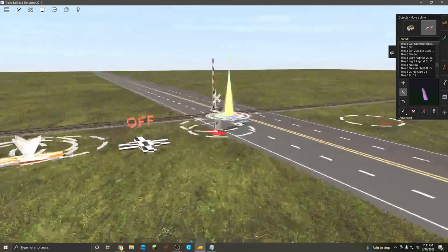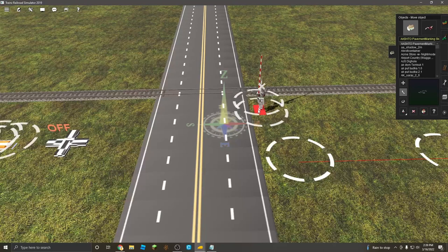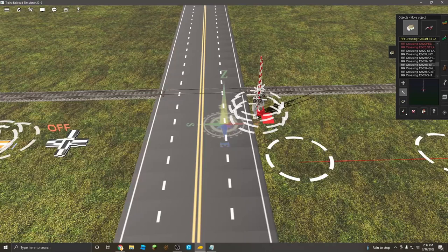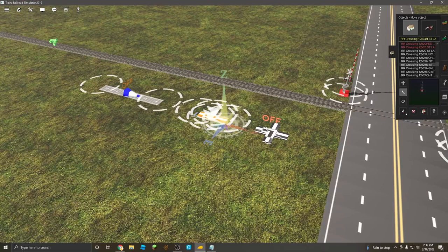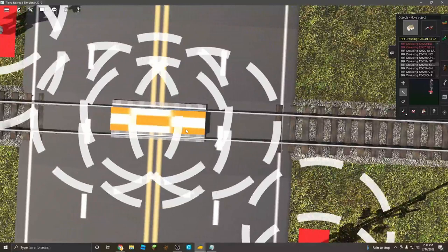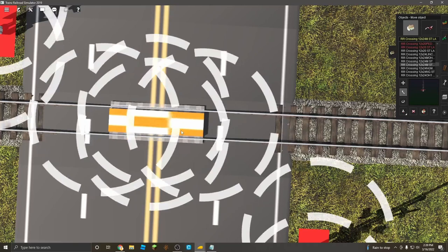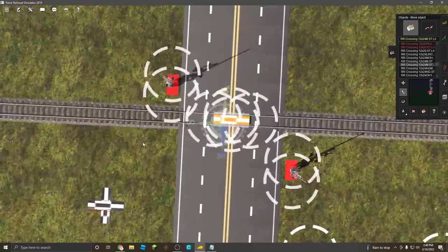The first thing you're going to want to do is take your railroad crossings and place them right next to the road. I'll just go over here and put it right there — perfect. Next, you're going to take your ATLS traffic stopper and center it on the train tracks. There are little lines there, so you just place it right there, just like that.